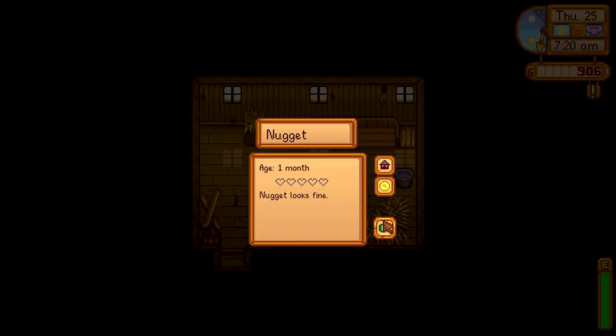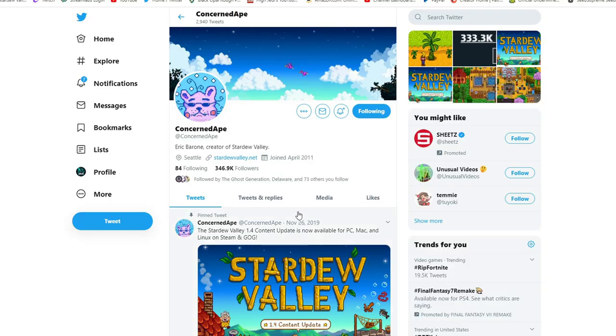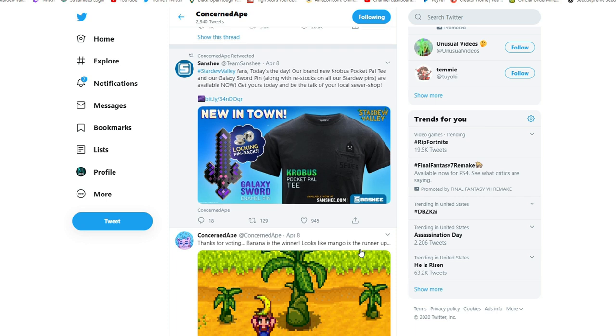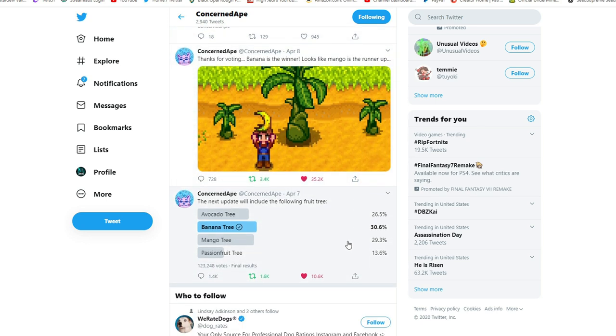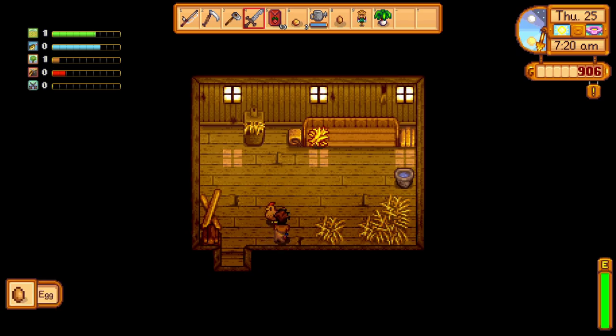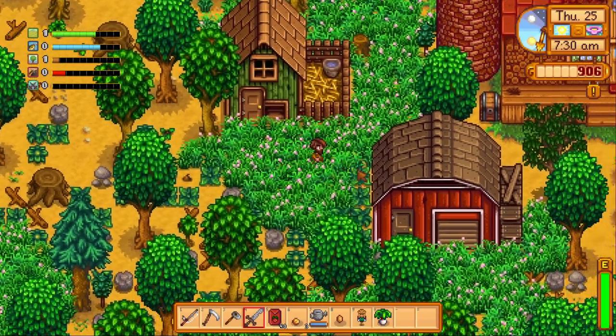Here's some new info from Twitter from ConcernedApe himself - he put out a poll recently and the winner ended up being the banana tree, which was selected from four different fruit tree options. Banana ended up winning, but he also mentioned the mango tree as the runner-up. We'll see what comes out with the Stardew Valley 1.5 update - I'm thinking more towards the end of this year, probably around Christmas, January, or February somewhere around that time.